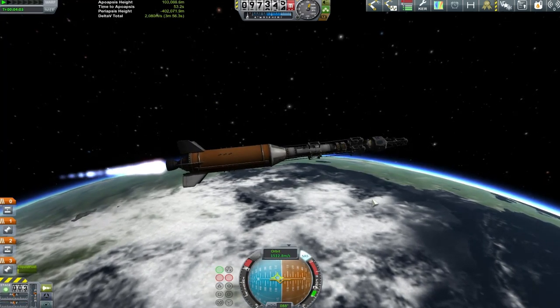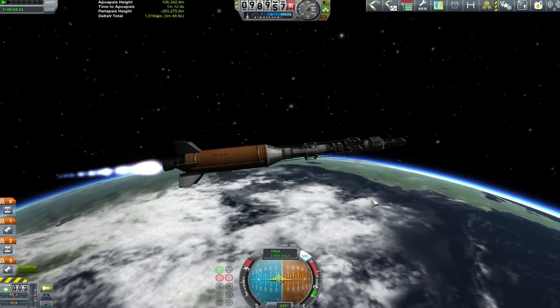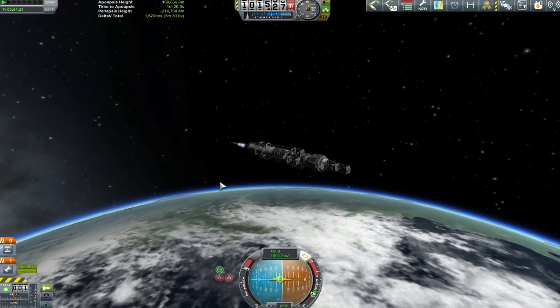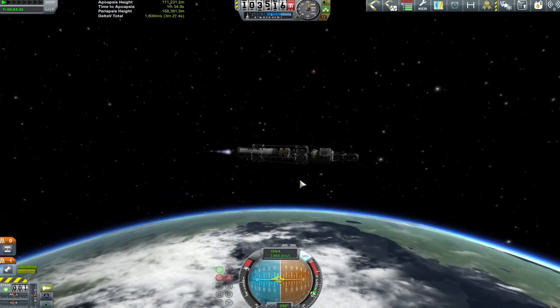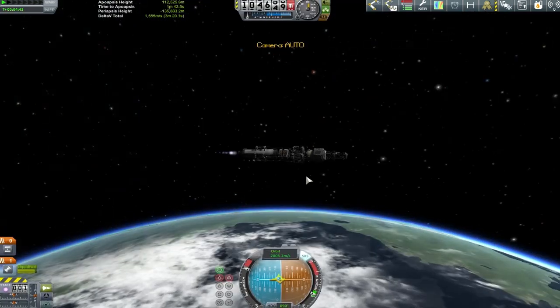The first lift is almost complete. You can see we are still actually a good way off of getting our periapsis up high enough to actually be in a nice circular orbit. But our main lifting stage has run out of fuel, so it's time to do some staging and let that plummet to the surface. This is indeed what it was used for — what we were planning for. And now it's just to get a nice circular burn with the stage that I have left here.